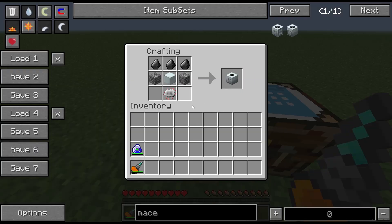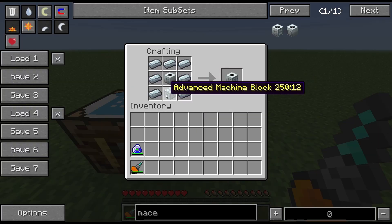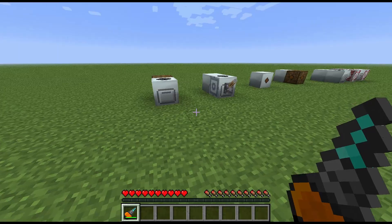The recipes: the basic macerator, which you'll want fairly early on in the game, is fairly easy to make, but you will need to find rubber. It's just three bits of flint across the top, a couple of cobblestone either side of a machine block, with an electronic circuit below. The advanced upgrade has the standard macerator in the middle with an advanced machine block below, surrounded by refined iron.